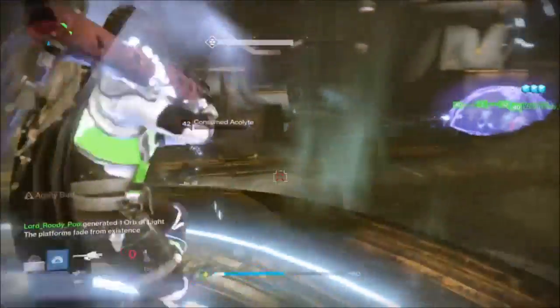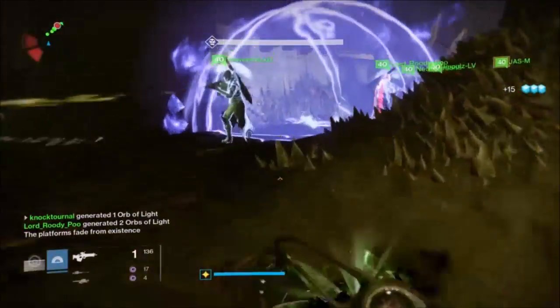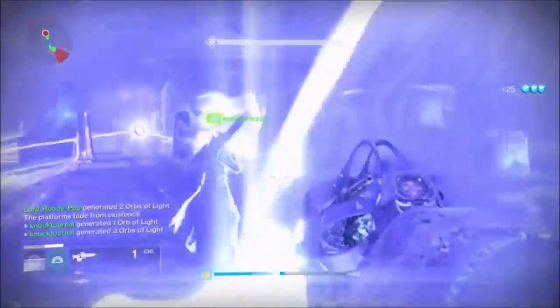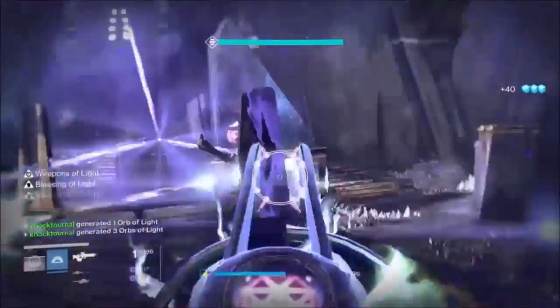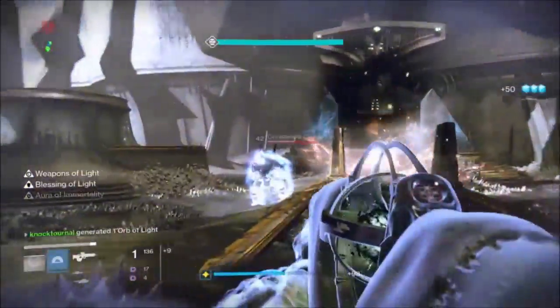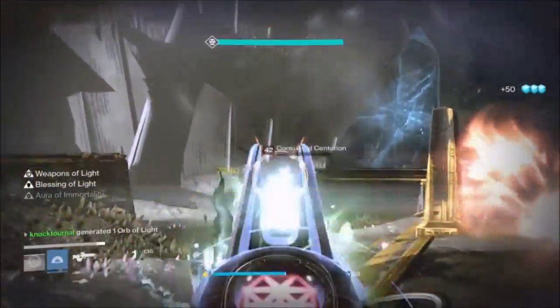Immediately tether the middle road and head for the bubble, getting Weapons of Light and Blessings. Come out, finish off the adds and any remaining light eater knights, then wait to turn and stagger.